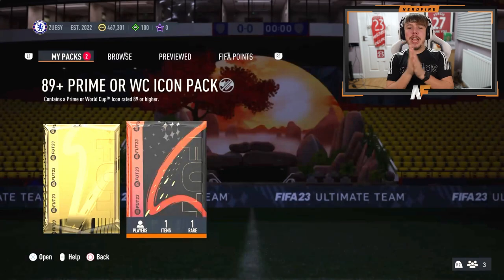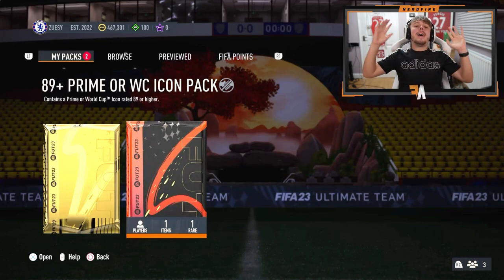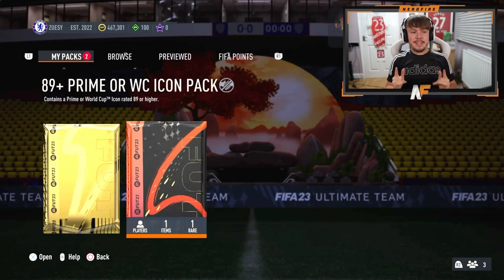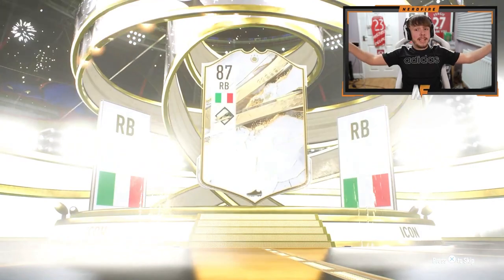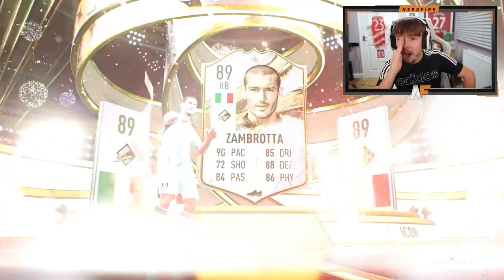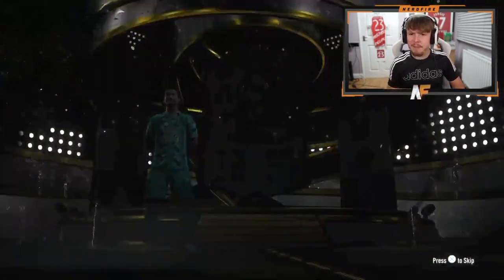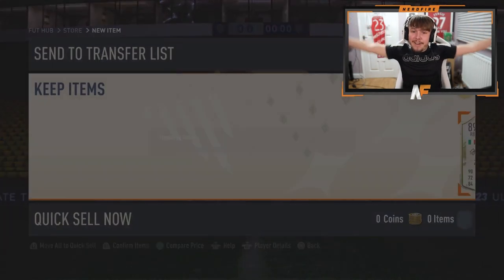G Preza in the house with an 89 plus prime or World Cup icon pack. Let's see a Brazilian icon again - Pele? Not online please! He's cracked it - he wants a defender, mainly center back or right back. That's not bad - Zambrotta! I can't remember who his right back is, but I think he can play left back. If he can move to left back that is actually a dub.